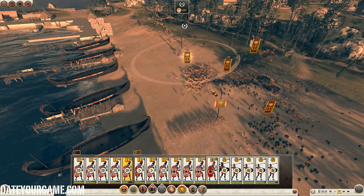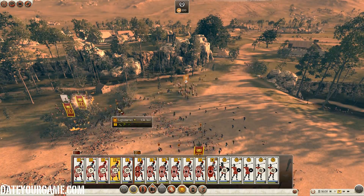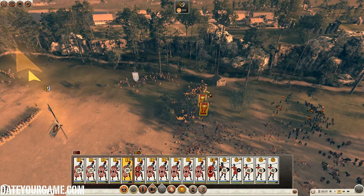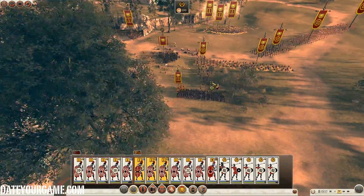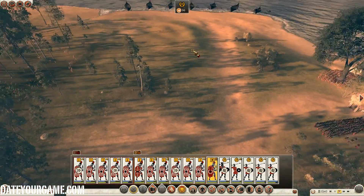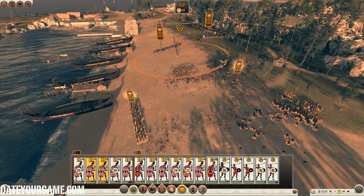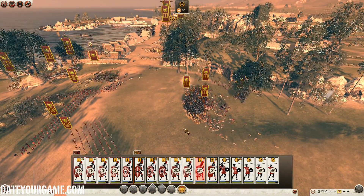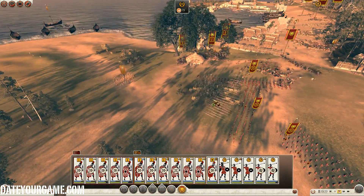I should now be able to capture the town center. Here's the enemy general, which I need to kill. There's a couple of enemy cavalry coming as reinforcements. I'll be capturing this in no time, hopefully — the faster the better. My different units seem to have taken care of most of the enemy fleet, which was part of the enemy reinforcements. Now let's regroup my legionaries into formation where they can hold the place and I will engage my general against the enemy general. I will regroup my legionaries into formation where they can hold their own against enemy reinforcements.